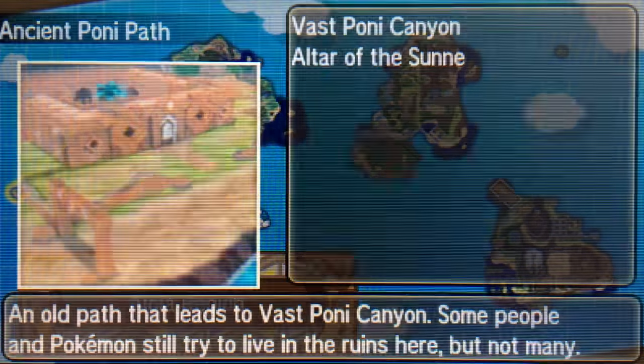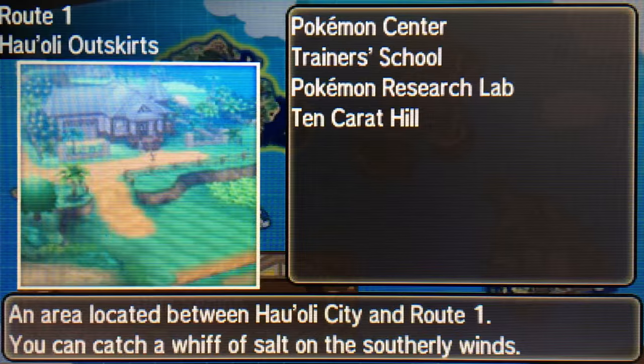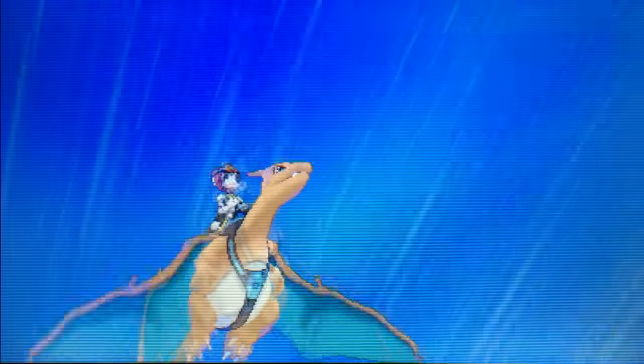We're going to get on Charizard right now, and where we're actually going to go is our home island, Melemele Island. We're going to go to Route 1. In Route 1 there are three fly locations. We're going to go to the top right one. Essentially where we're going to want to go is right outside our house. So whether you fly there or whatever, you just need to get there.